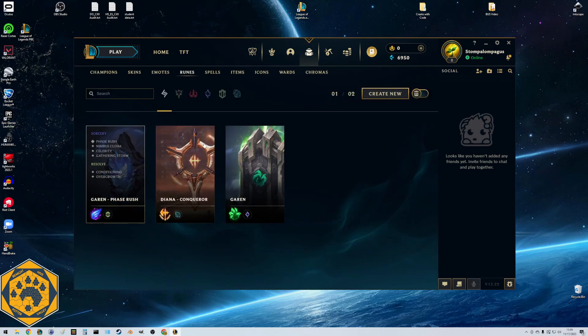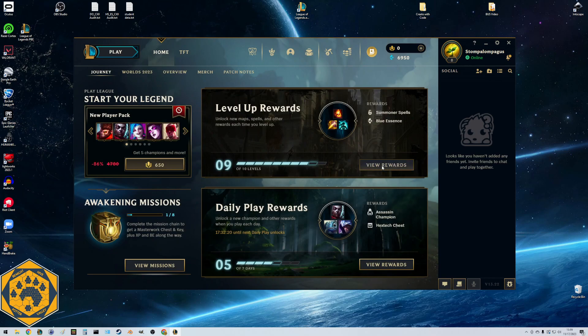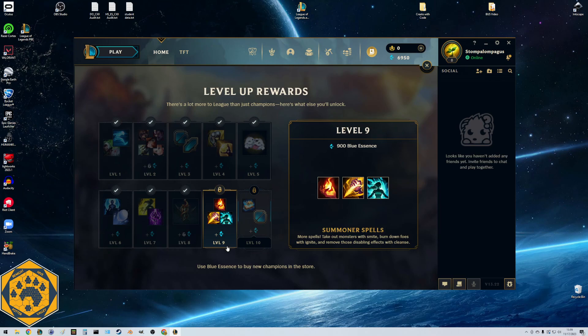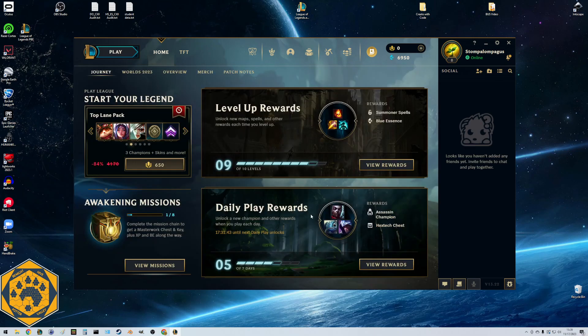At level 8 you can't fully customize rune pages yet. On the home page it shows level-up rewards - at level 9 we get more options, and at level 10 we get to play Draft, which requires 20 champions and will fix issues with Quick Play. At level 10 we get to play real League of Legends. Until then we're on training wheels, but there's nothing wrong with the recommended path - it's still fun.